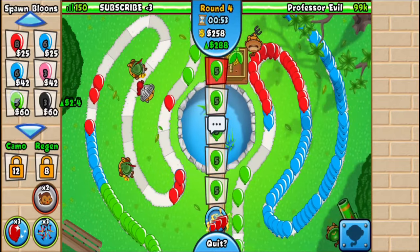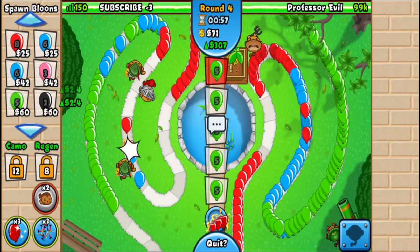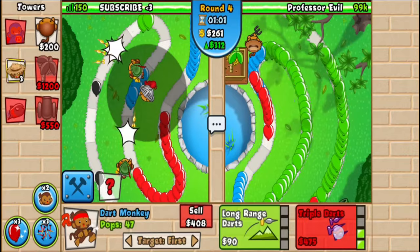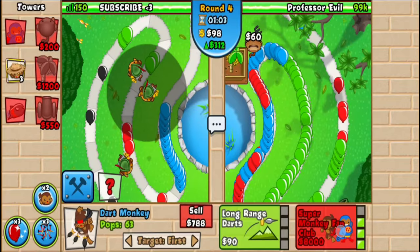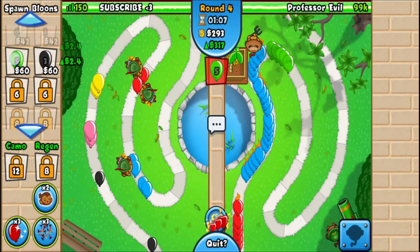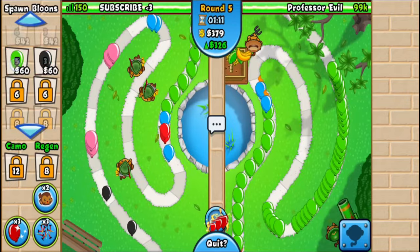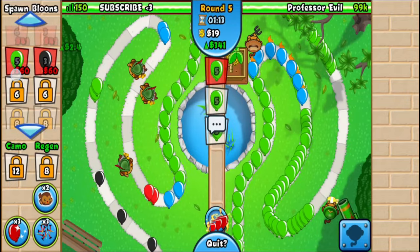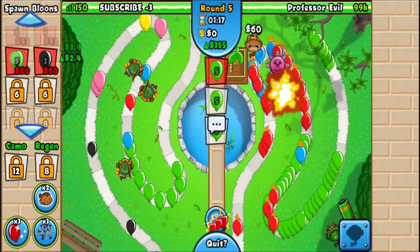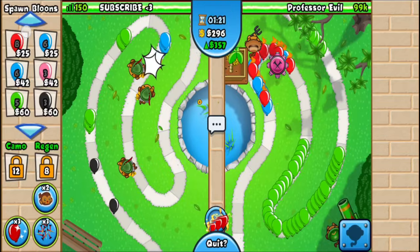In speed mode, ecoing is actually better than farming because you get eco every 4.2 seconds instead of six seconds, whereas the farm income is the same. So it's really just better to eco in speed. Save up for another triple dart. I'll aim for 450 eco in this game because it ends on round 19, so any more than that isn't worth it. Round six yellows could be troublesome, but I think we're chilling.